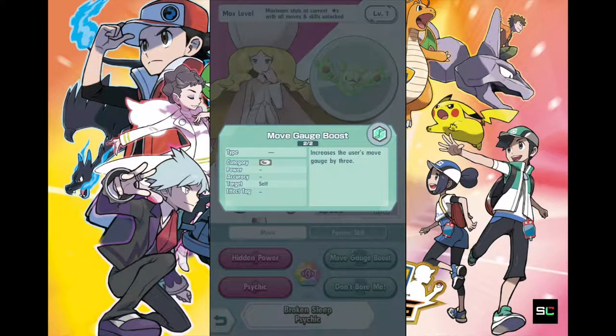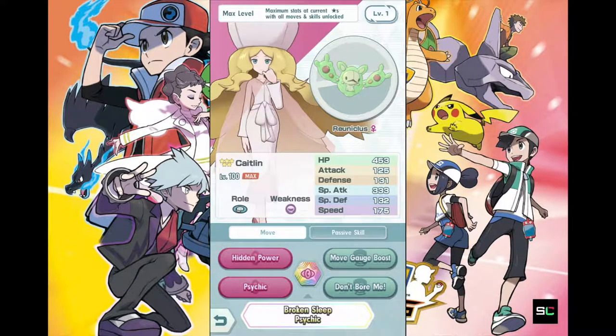Alright, so let's take a look at Caitlyn's abilities to help out. Move gauge boost increases the user's move gauge by 3. So she is an offensive trainer, and at the same time she has her own capability of regenerating the energy gauge to do more damage quickly, or maybe even to help out other team members who are doing the same kind of hard hitting but use a lot of gauge bars as well.